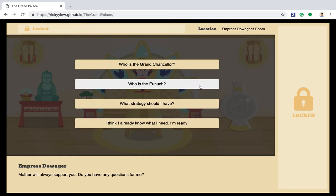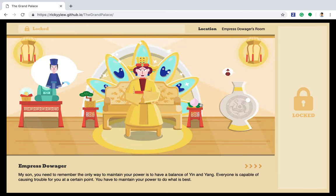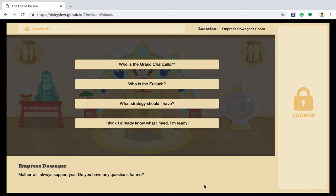To help you get familiar with the historical concepts, you are allowed to ask Empress Dowager several questions. For example, you can ask her who is the Grand Chancellor and who is the Eunuch. If you already know these, you can skip it.